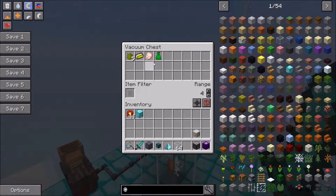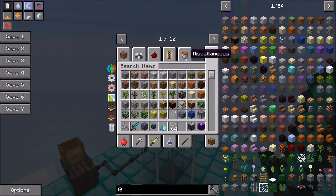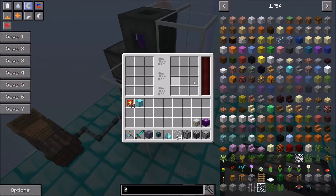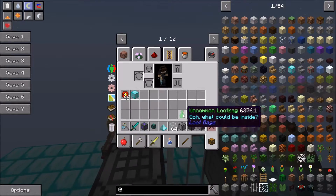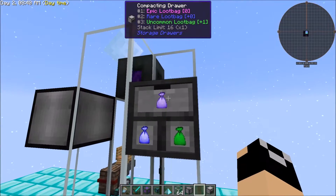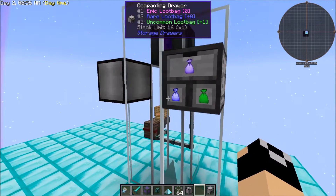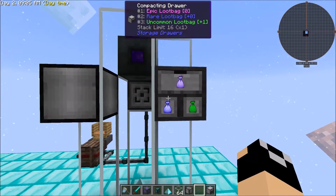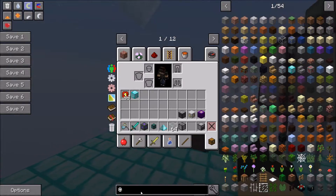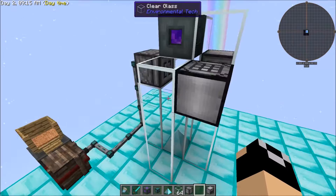You're going to start getting a lot of items — you'll notice they're building up, we've got more essence in here and we're getting loot bags. The loot bags you'll generally get are common, uncommon, and rare. You can compress those either using the auto compressor or compacting drawers — we use a combination of both. For example, if you take an uncommon loot bag and throw it in, you'll notice you now have access to uncommon, rare, and epic. So you can have your loot bags build up inside your drawers or compressor. Generally we'll compress them up to rare and then have access to rare, epic, and legendary.